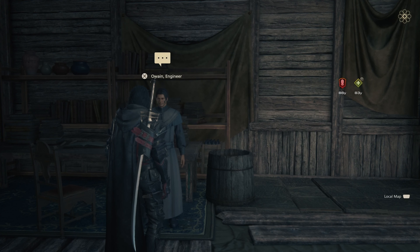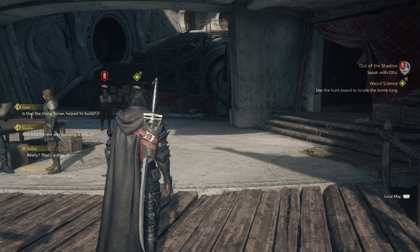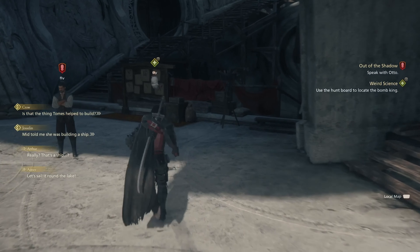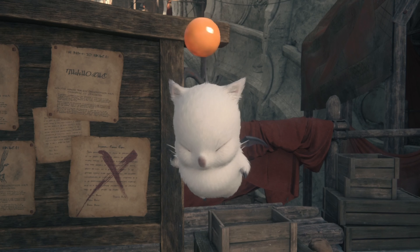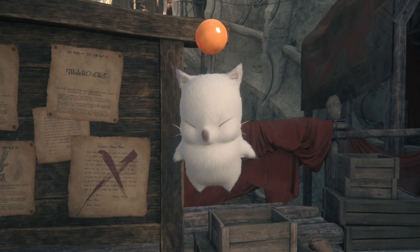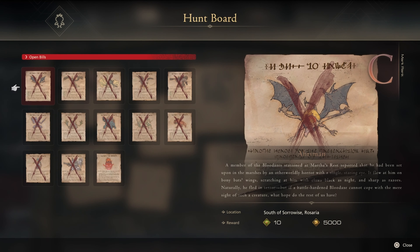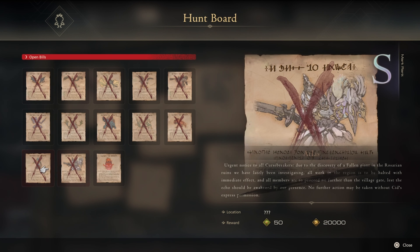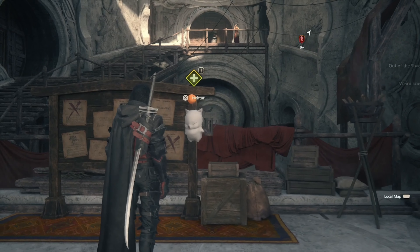Prioritize that quest, then we're gonna walk our way to the hunt board to locate the Bomb King. Talk to Nectar and ask about bomb items — Nectar's gonna refer us to the hunt board. That's Nectar's mark number 13: the Bomb King.